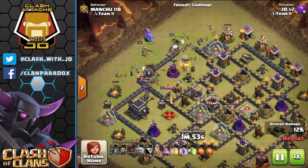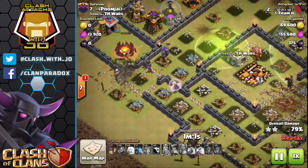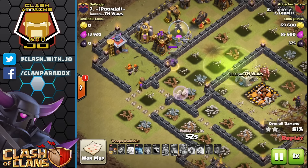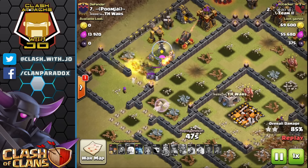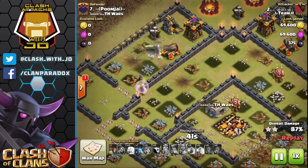Remember how I said at the beginning — if you have wall breakers at the end, don't forget about them. This is an example of one of those moments where I had additional wall breakers left over in a raid and still had Valkyries on the map. The wall breaker goes in and opens up individual compartments, assisting the last remaining portion of the raid. All the defenses are distracted and the wall breakers continue to open up compartments as the raid continues, even though it looked like it was pretty much lost about midway through.